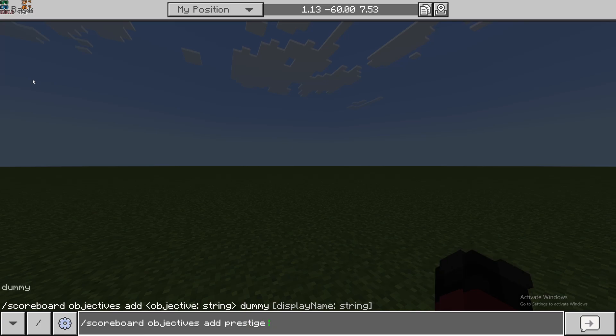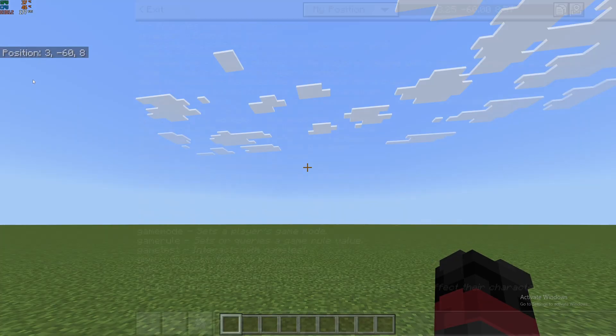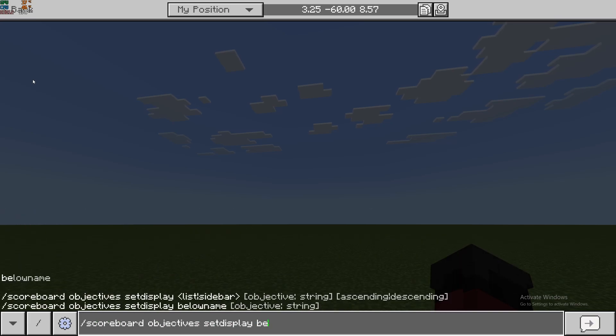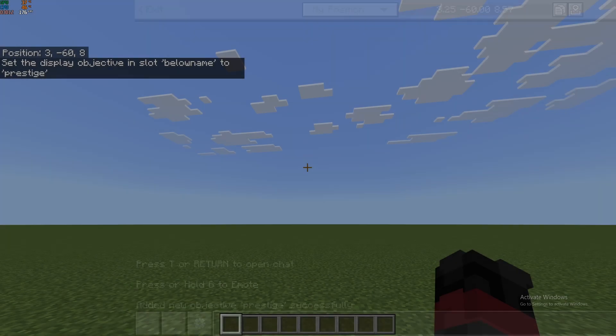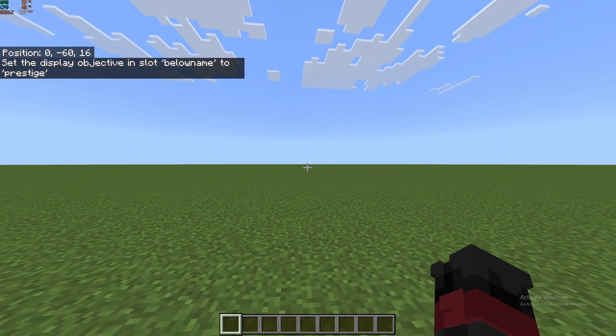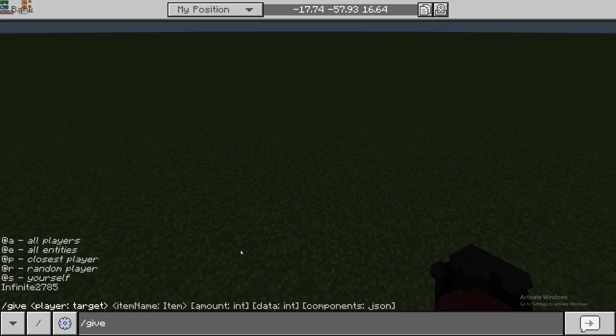Next we're going to set the display for our scoreboard and we're going to make it 'below name', so when you look at a player you can see below their name how much they've prestiged.